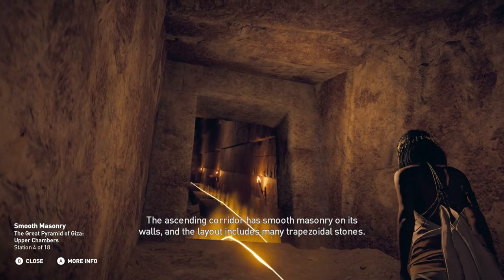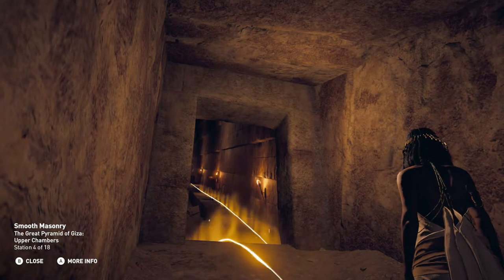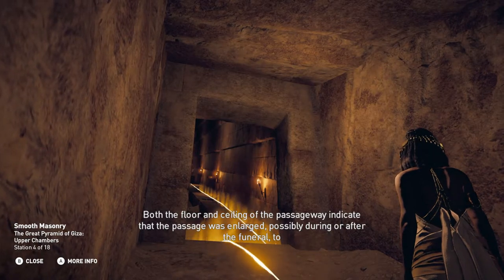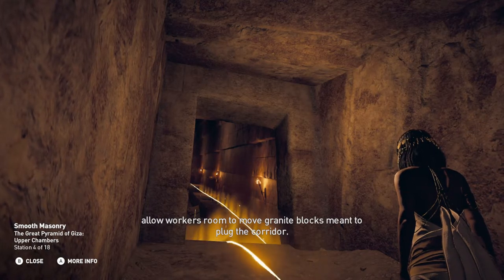The ascending corridor has smooth masonry on its walls, and the layout includes many trapezoidal stones. Both the floor and ceiling of the passageway indicate that the passage was enlarged, possibly during or after the funeral, to allow workers' room to move granite blocks meant to plug the corridor.